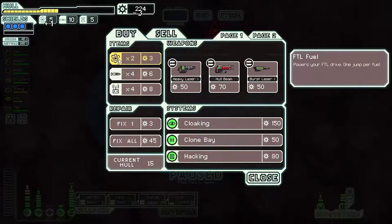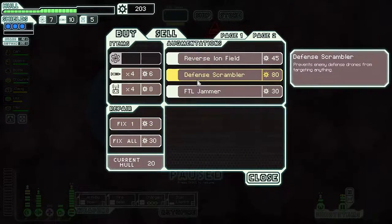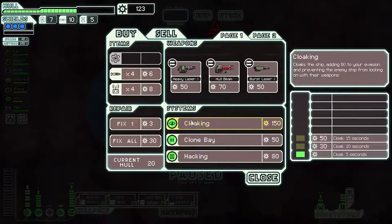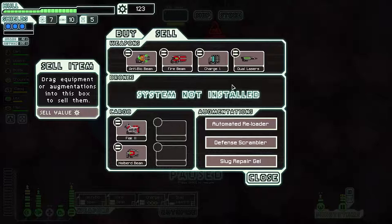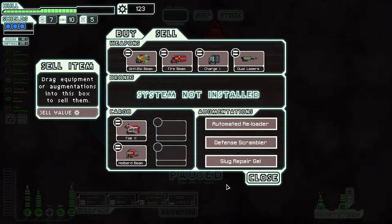What do they got here? Fuel — good. A little bit of a fix. Defense scrambler prevents enemy drones from targeting anything — I think we're going to pick that up, because that would be really good for the final boss. Do you have anything to sell? Cloaking is really nice, but we don't need it. Dual laser — just shoots twice. Now we're good. We'll keep what we have.